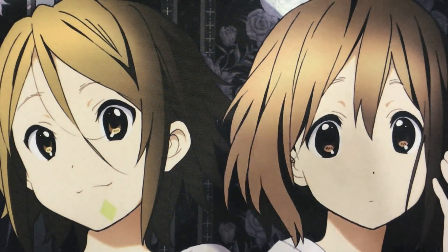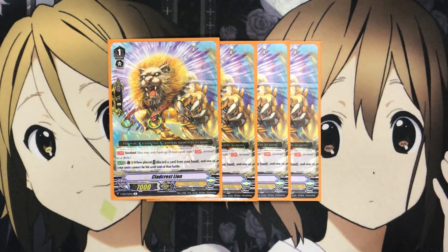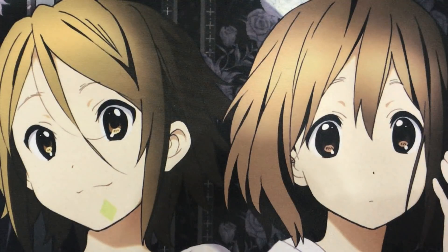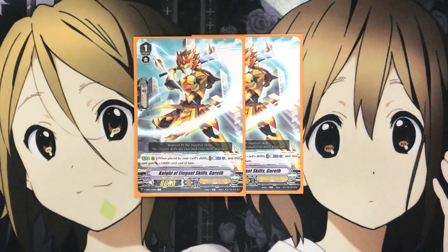I also run four Clad Crest Lion Halo Shield Mark. It's not too expensive, but you have a more budget option available with Clad Crest Dragon as a generic perfect guard grade one, keeping your trigger lineup options open for other cards. And lastly for the grade ones, I run two Knight of Elegant Skills Gareth — just another place effect for plus ten thousand with a Counter Blast for more pressured attack units. I dropped this to two since Dindrain is more useful in the budget version, as you're not relying on Blonde Ezel for his superior call, so you don't need Gareth as much for consistency.